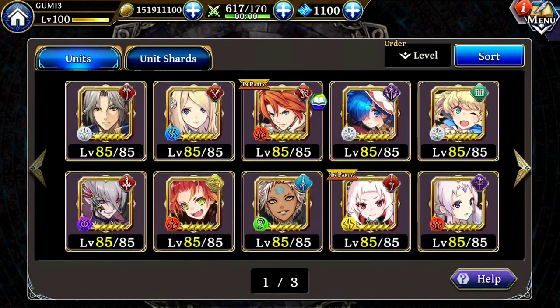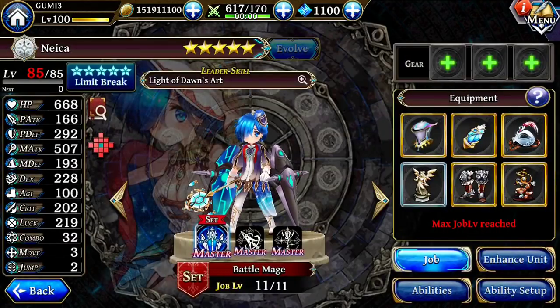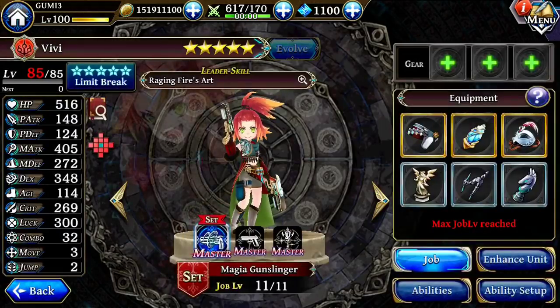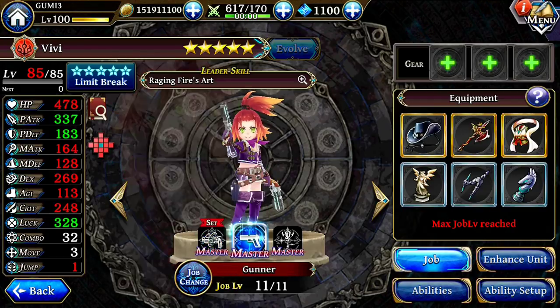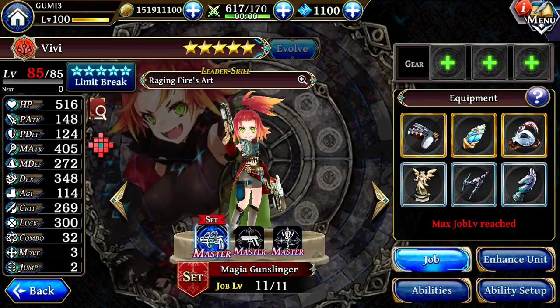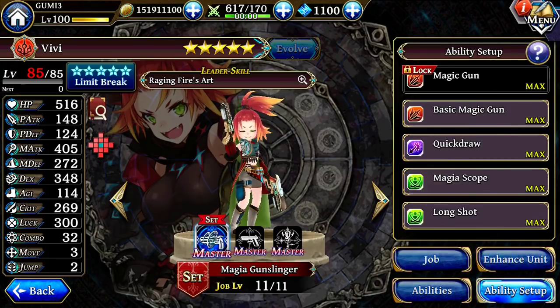Now the characters I will spotlight with a demonstration are Nika and Vivi. Vivi is going to basically be used as a Magia Gunslinger. Her other jobs are Gunner and Sage. The other jobs are kind of important for their passives. When I played around with the setup, this is what I ended up with. I'm going to do both Magic Gun abilities because that's what we want to see — the new stuff.